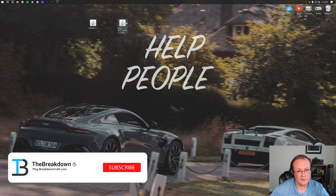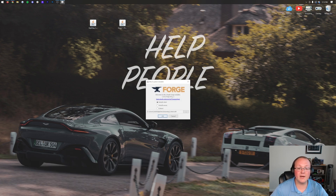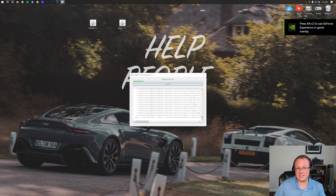Let's go ahead and install Forge. Right-click on Forge, click Open With, click Java, and click OK. That'll open up the mod system installer, where all you need to do is click Install Client and click OK. At this point, Forge will successfully install.